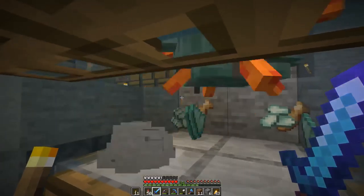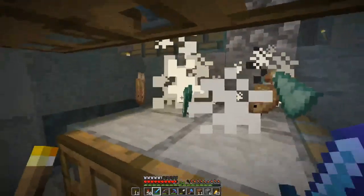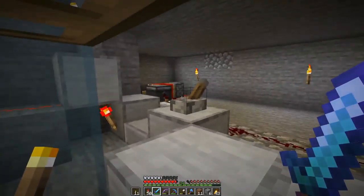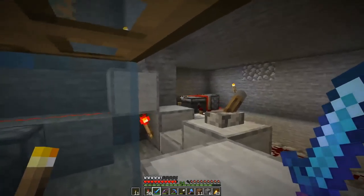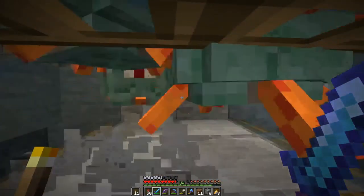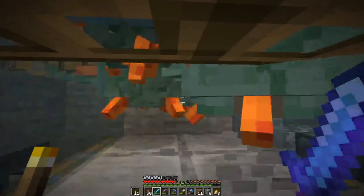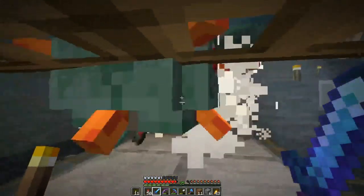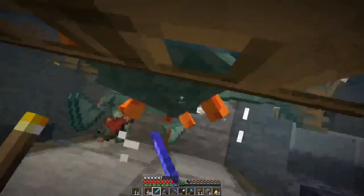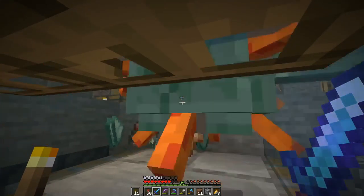Unfortunately the spawns are not as big as I would have hoped, so maybe I will switch the system and disconnect the clock in the back which triggers the retracting, so that I can just stay here, wait for the guardians to collect, and once there is a bunch, swipe at them. Because each swiping will do some damage to me, so the less I have to kill the better for my health.